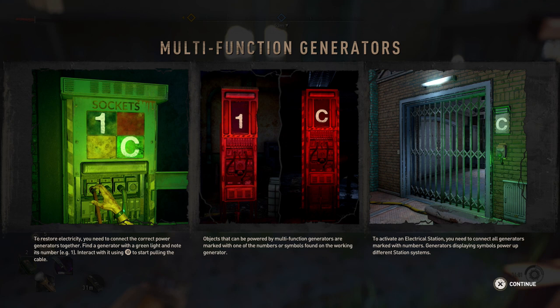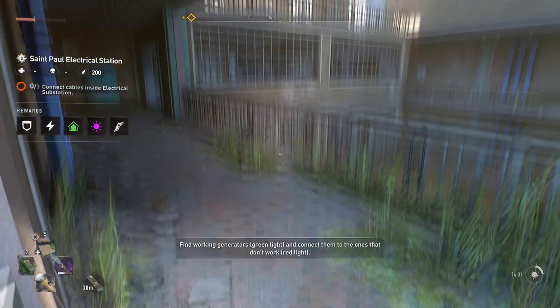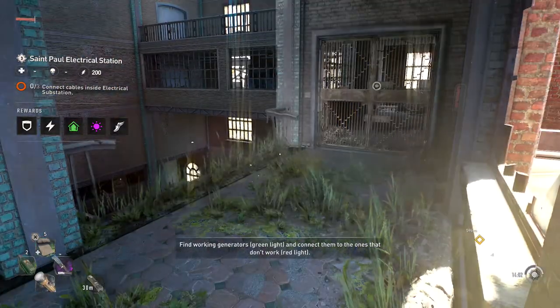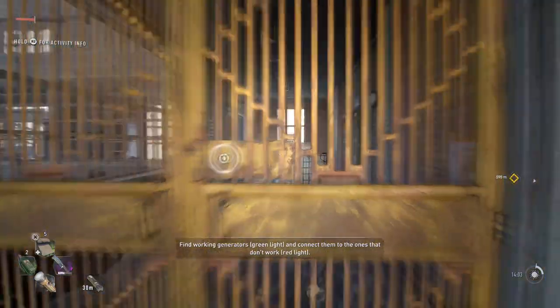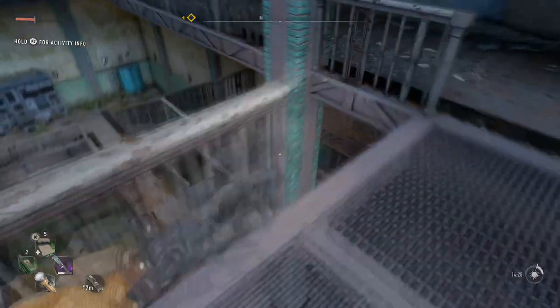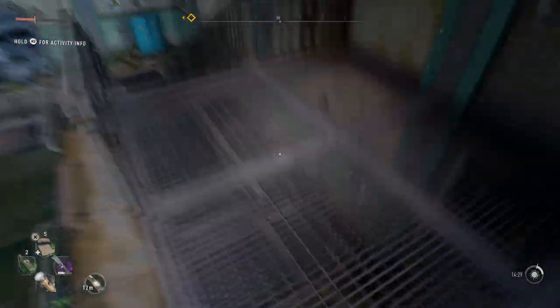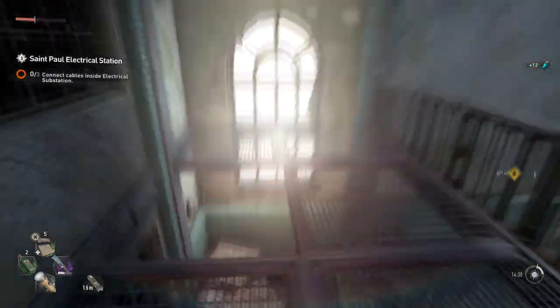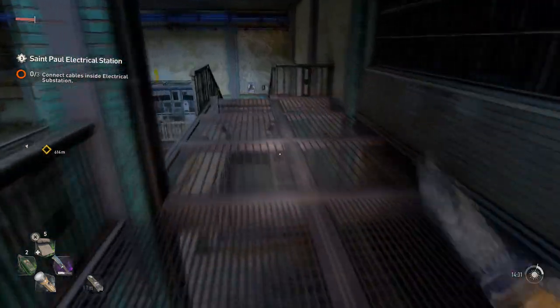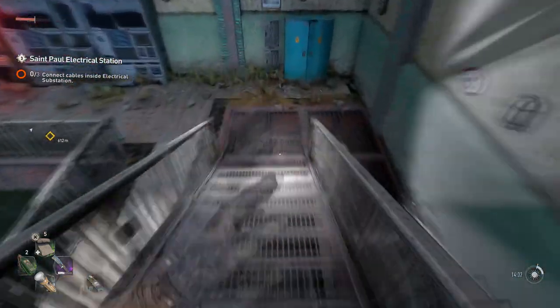Multifunction generators — we need to do that with generator 1. There's basically nothing on the top floors; where we start is the base floors. There are things to scavenge now and then, but basically this is the main area. We have generator 1, the red one, the unpowered one here.